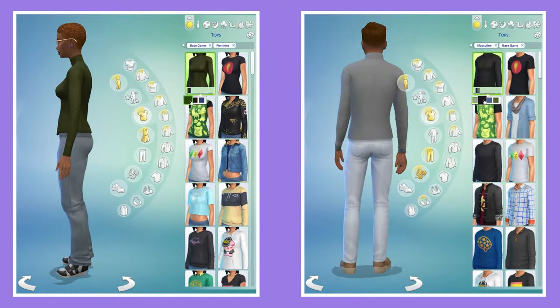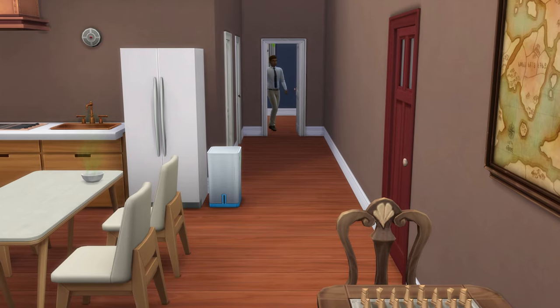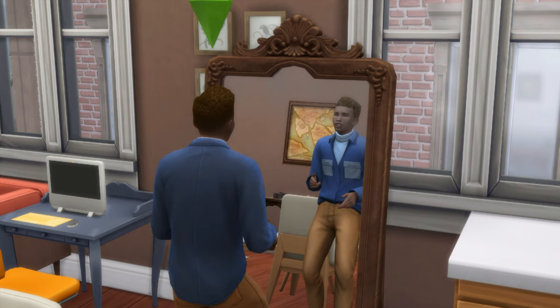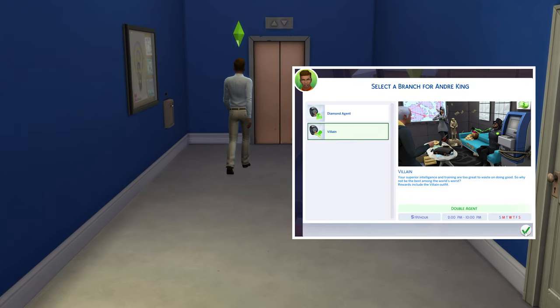You'll also unlock a skin-tight turtleneck in Create-a-Sim, which predominantly comes in darker colors. To reach level 8 you'll need level 6 of both the logic and charisma skills, and it's at rank 8 that you'll need to choose to specialize in either the diamond agent or the villain branch.